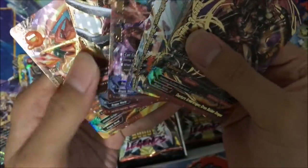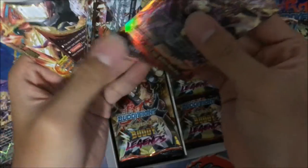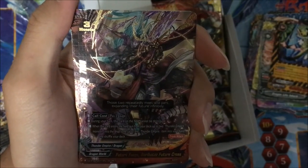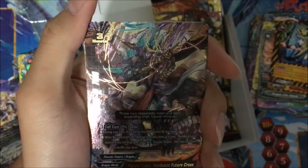We got another drum secret pack! Basically, Baobat's Future Cross — when it enters the field, you can choose 2 Thunder Empire cards, put them in your drop zone, and 1 item from your hand, and shuffle your deck.